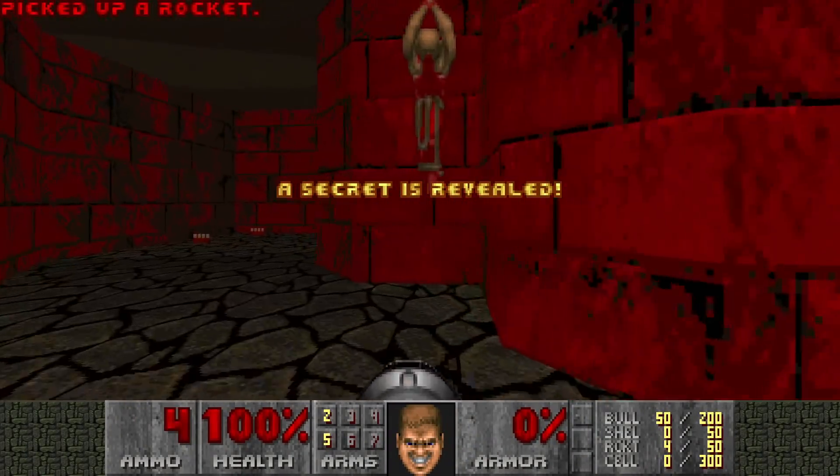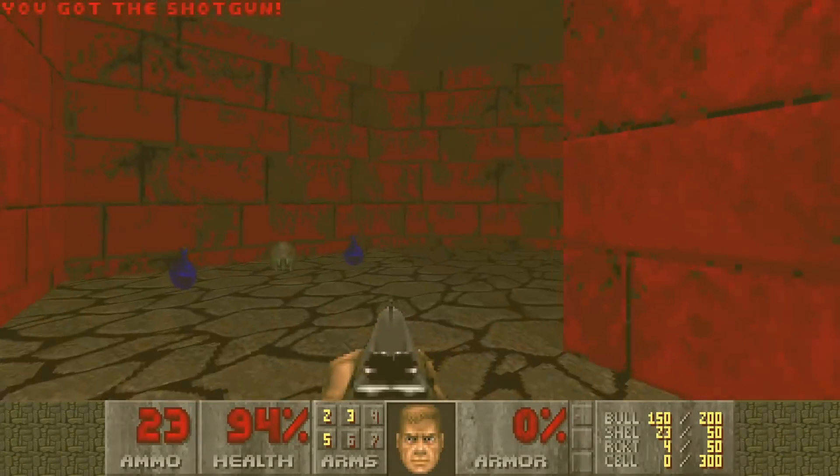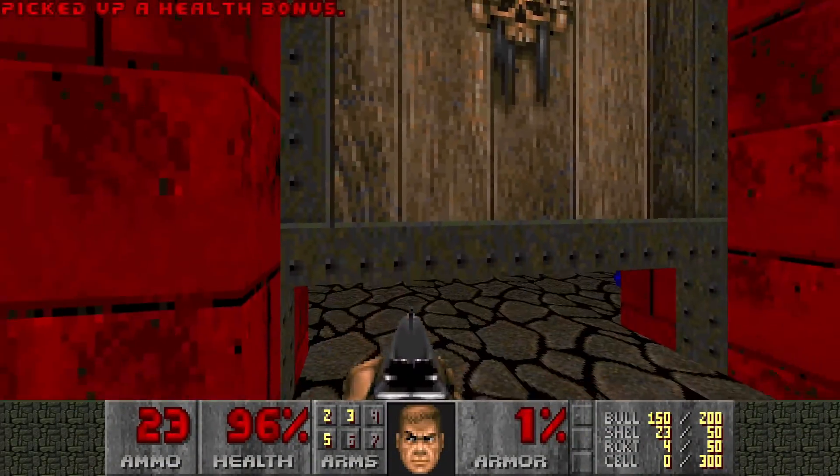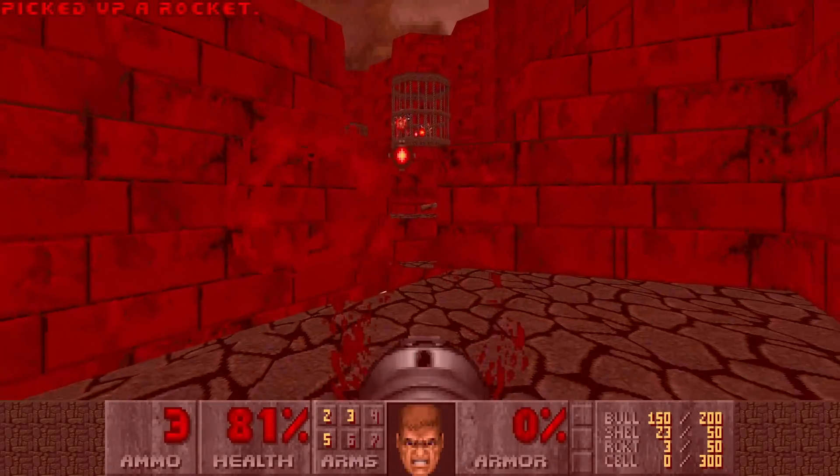Alright, let's start off by grabbing a secret rocket launcher, and grab this shotgun to kill these shotgunners. Then outside we're gonna check out the right side first, and get rid of that Revenant.